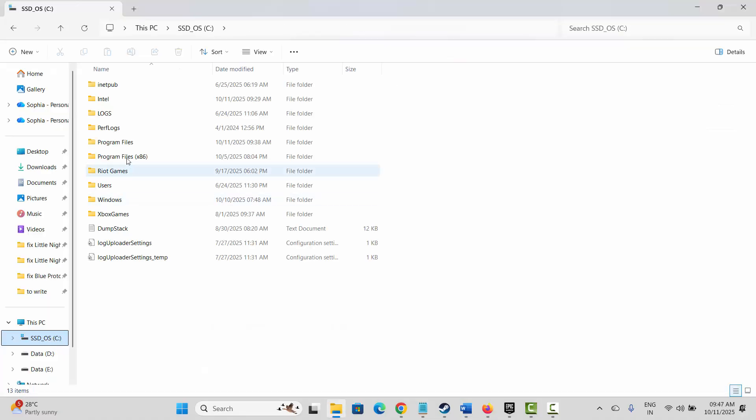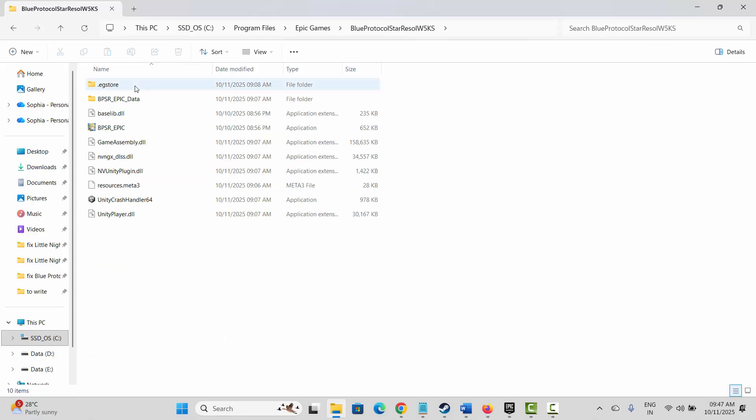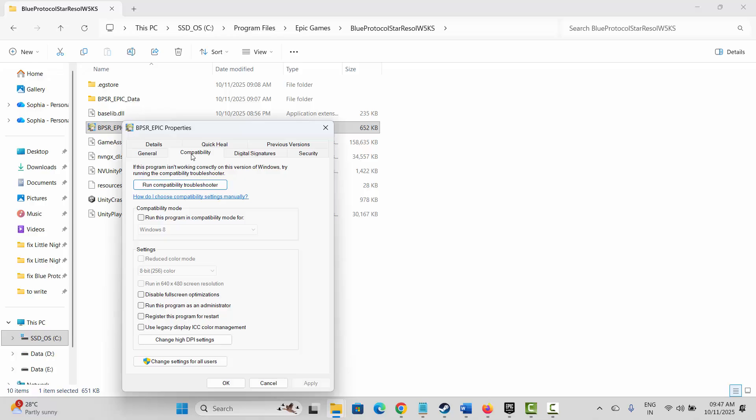The next method is to run the game as administrator. Go to the game installation folder, right-click on the game application, click on Properties, then click on Compatibility. Select 'Run this program as an administrator,' then click Apply and OK. If the problem persists, come back and select 'Run this program in compatibility mode for' — choose Windows 8 or Windows 7 — then click Apply and OK.